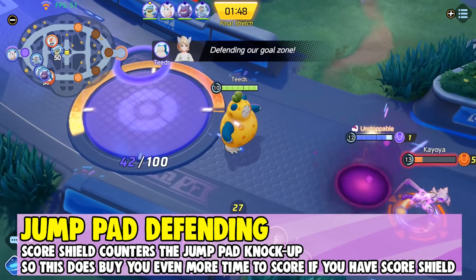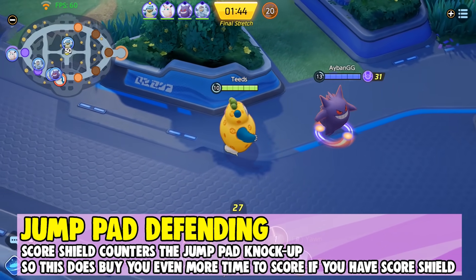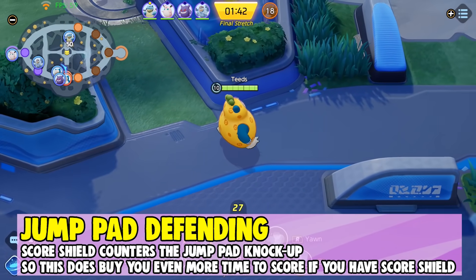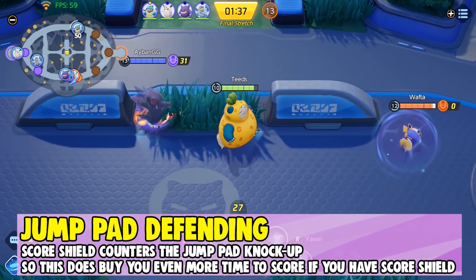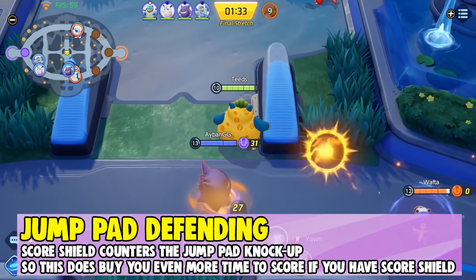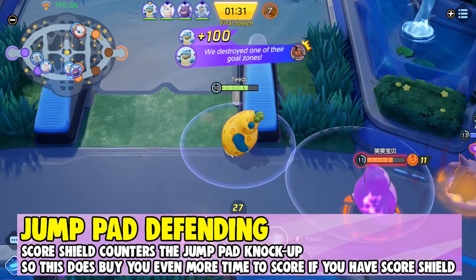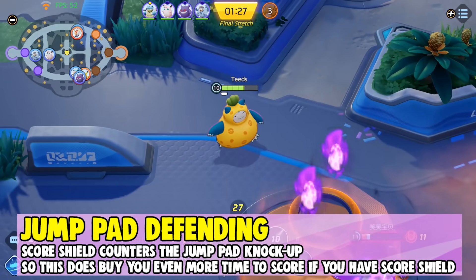When you land on a goal zone from a jump pad, it will normally knock up the enemy and prevent them from scoring. Score shield actually prevents that — if the player has score shield and someone jumps on the goal zone from the jump pad, the player scoring will not be knocked up, buying even more time to get that goal in. If you have an ally with score shield, stand on that goal zone to help them score faster before their score shield gets taken down. Honestly, this strat makes score shield even better.